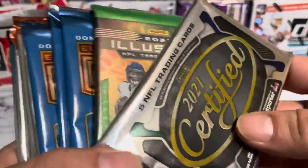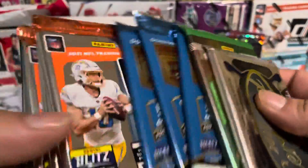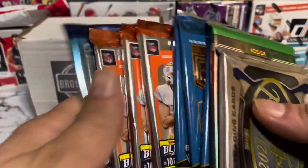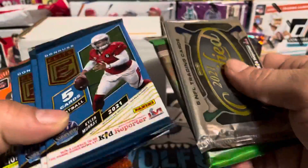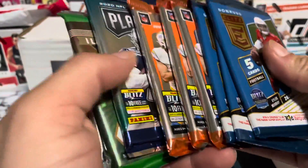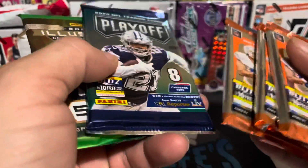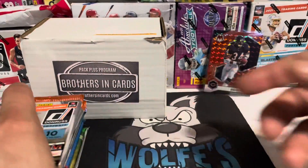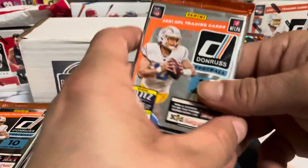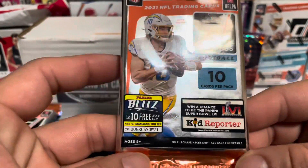We got Certified and Illusions, Elite, Elite, Elite, Thunderous, Thunderous, Thunderous, and a Playoff. Let's start with the Donruss, follow up with the Playoff, and go from there. All right, first pack — Donruss 2021 rookies.